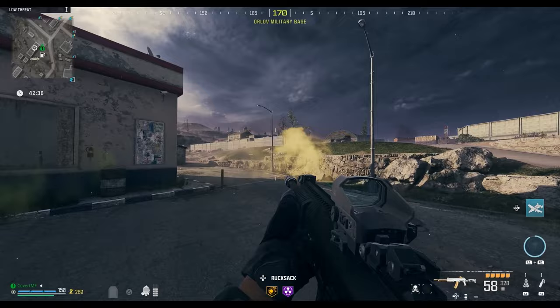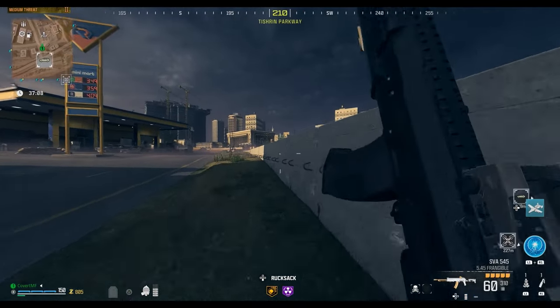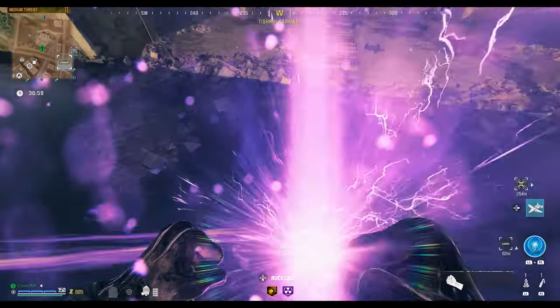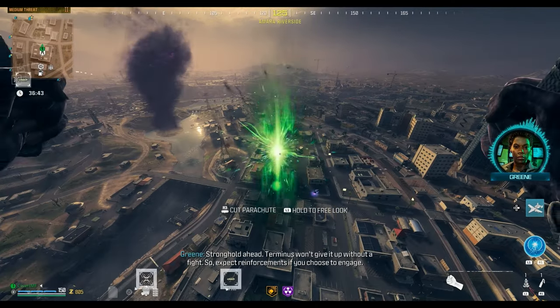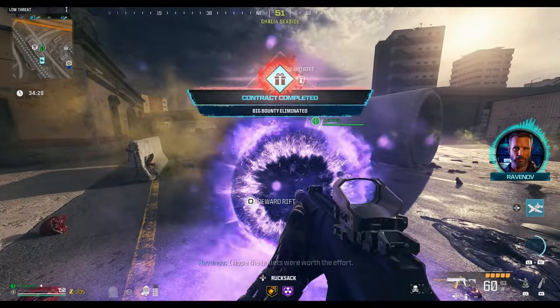The pill bottle you find will be purple rarity, but you need the gold tier bottle to upgrade it. First find one of the ether rift portals — they have set spawn locations but which one is active is random. A very useful website for finding all spawn locations is the WZ Hub Interactive Map. Jump into the rift, pull your parachute straight away, and look around the sky for a green-colored rift. Maneuver into it and a purple bounty contract will be marked in the low threat zone. Kill the mimic bounty target and the reward rift will contain the upgraded gold tier pill bottle.